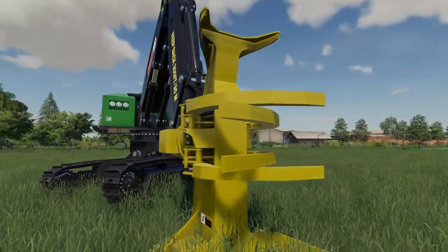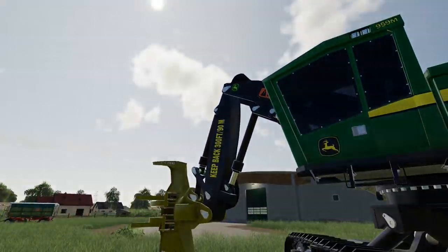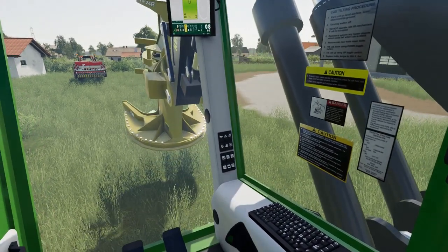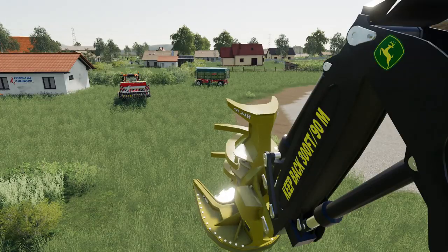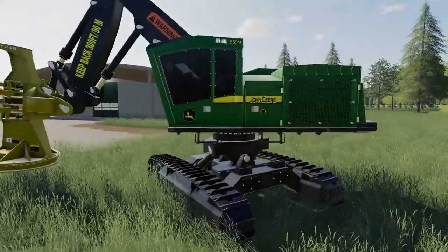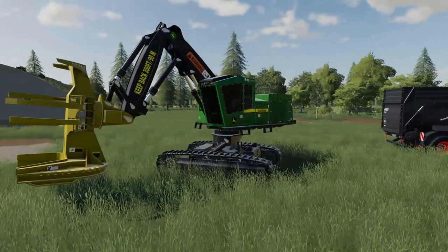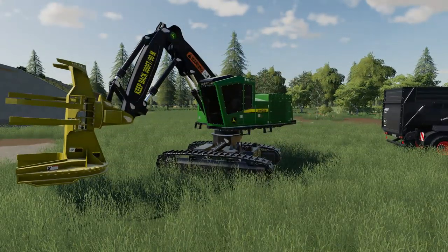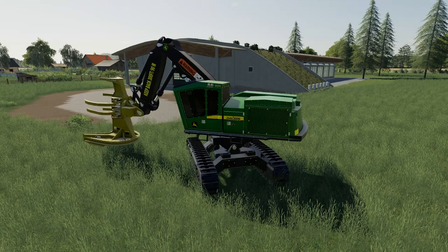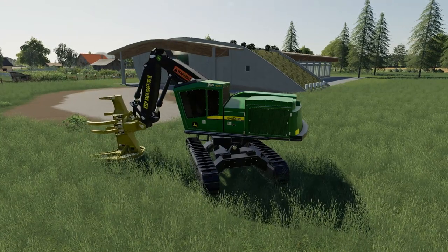I think we're done now with the John Deere forestry equipment — I haven't seen anything else pop up. Let me know in the comments if you think there's something I'm missing. We'll bounce into the cab here and take a quick look — you can see just how massive that head is on the front. There are zero options for this particular piece of machinery, same as the rest of the John Deere stuff. This one runs for $500,000, so it's a little expensive, but not the most expensive.